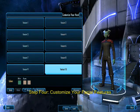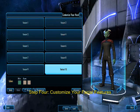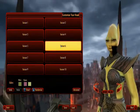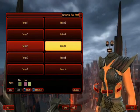Step 4 involves customizing your character's head. For those who are ready to get into the action, there are already several templates for characters to choose from for each species.